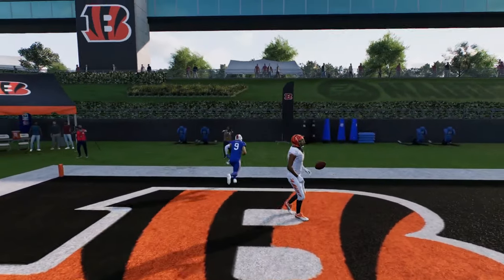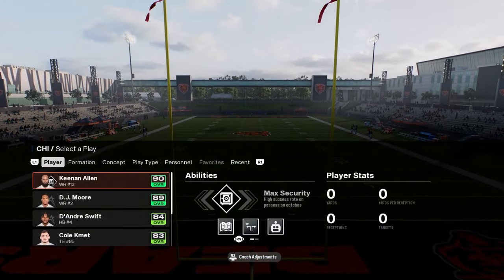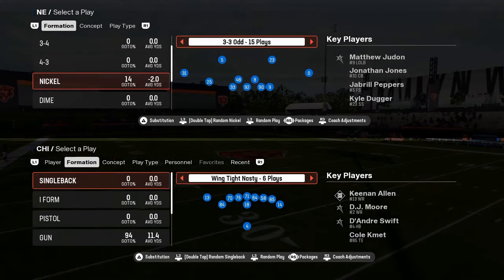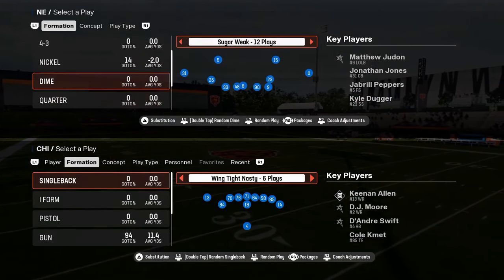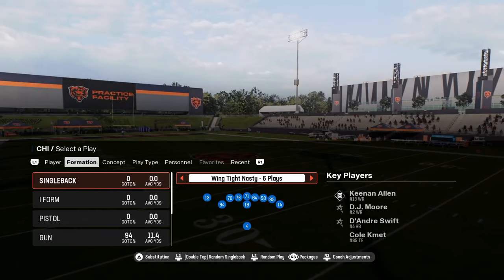So you have some unique routes within this playbook. Coming in at number four on our list is the Chicago Bears offensive playbook. I love this playbook. This is probably my favorite playbook in the game right now. I don't know that it's the best playbook in the game, but it is probably my personal favorite.